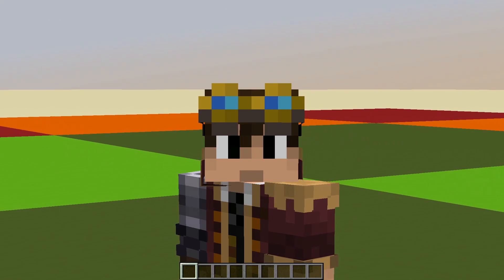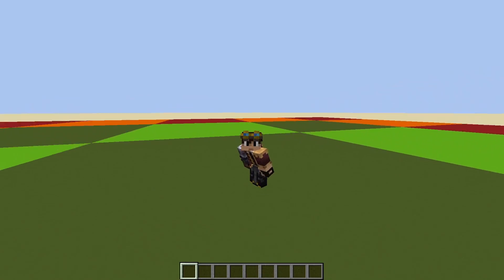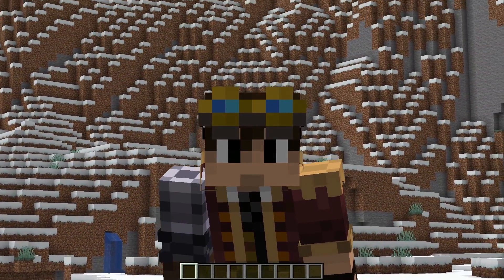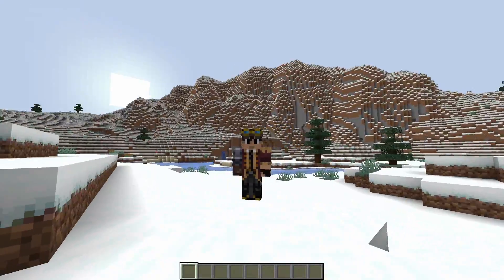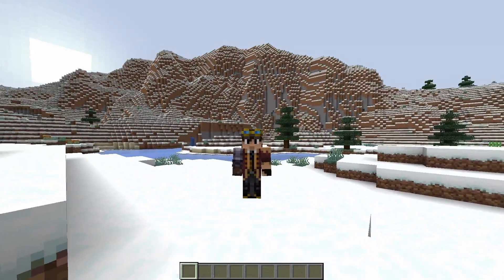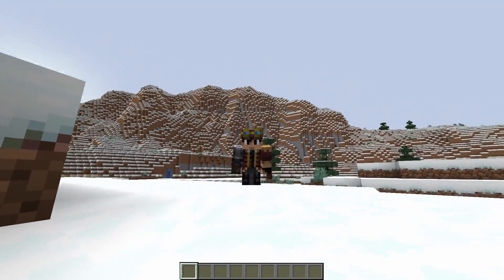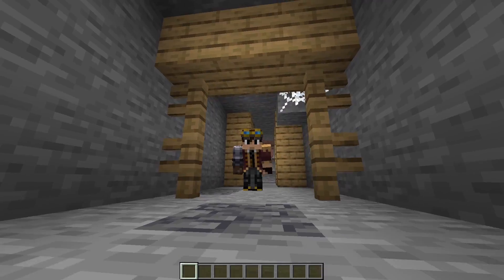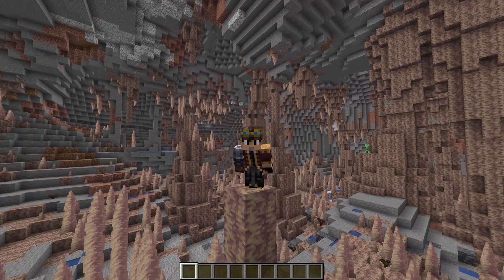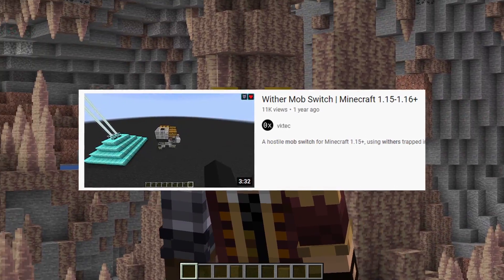If we put withers in the spawn chunks, we wouldn't be able to push them with pistons or anything out of the bedrock, so the switch would be permanently on. Upon restarting a server, chunk loaders frequently stop working, and logging out of a single player world forces the world to stop. So building a chunk loader-based mob switch is really only feasible for a multiplayer server, unless you want to turn it back on each time you log in. If you want to use withers, I'll leave a link in the description to a video by VKtech.